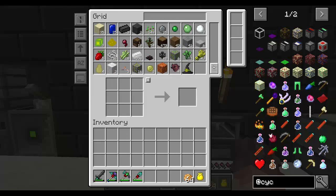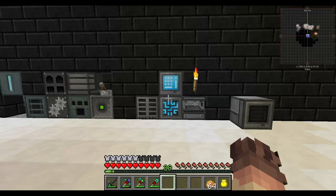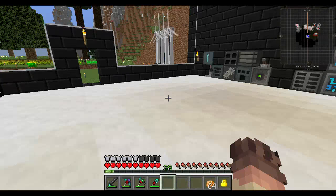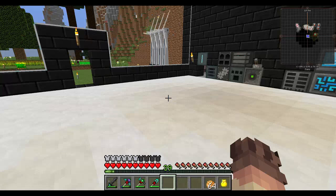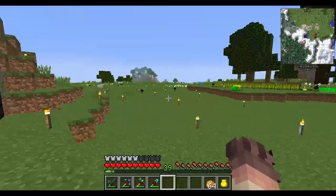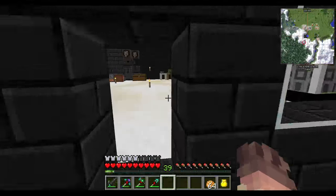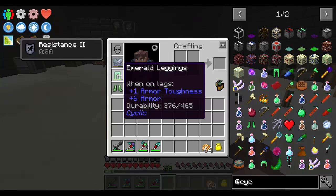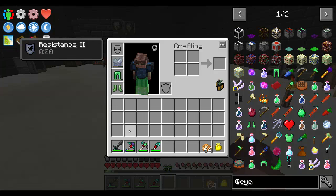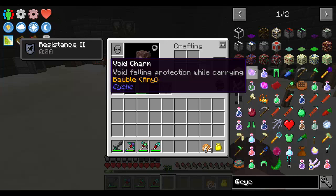Everything should go a little bit smoother now. We're going to move away from technology slightly — we may need to use it for crafting purposes — but I want to look at a mod I've never used before, one I've only come across through items in this pack, such as these leggings. This is the Cyclic mod, which you may have actually noticed. The main things I want to look at are these charms.